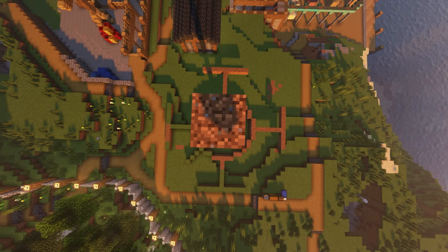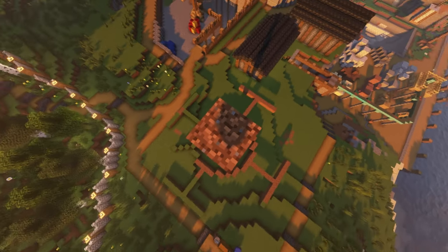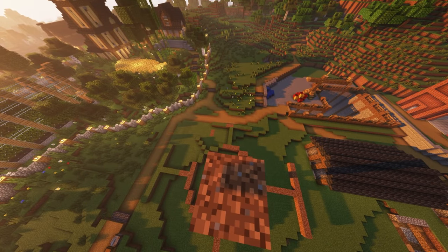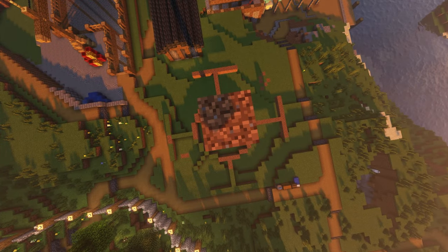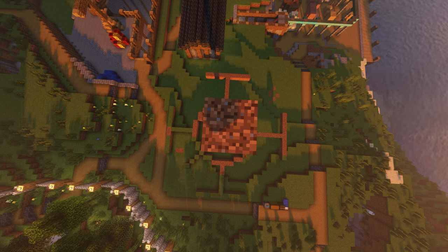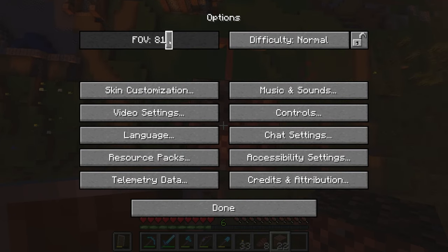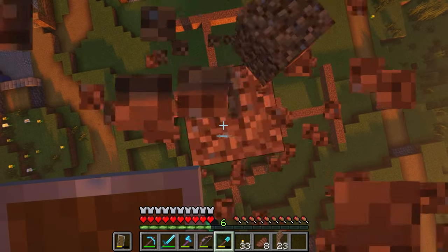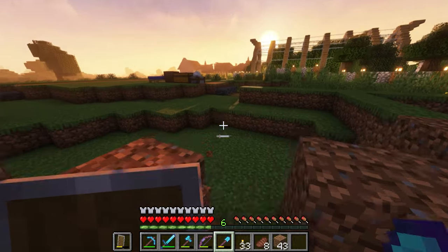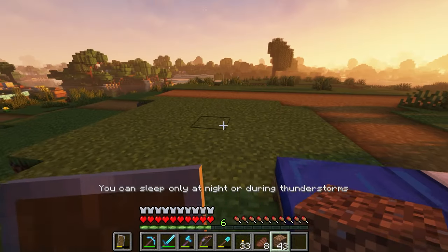This is the estimated footprint we're going to be working with — the dimensions are all correct and that should be the size. Looking down, we're going to have to push that road about one block over. Now that I know the dimensions I can go ahead and start on at least one wall.